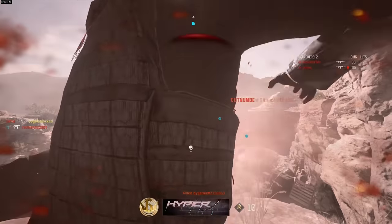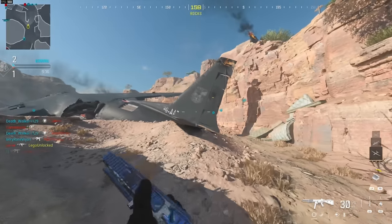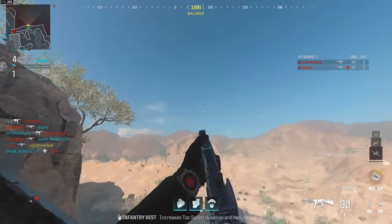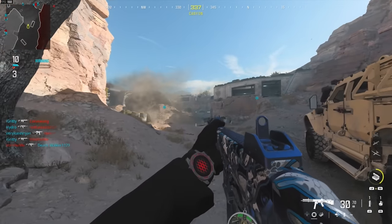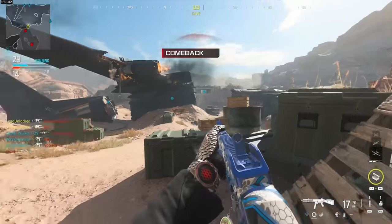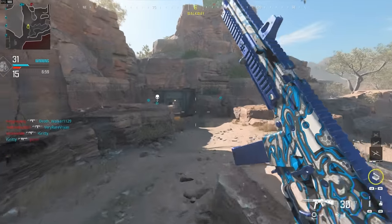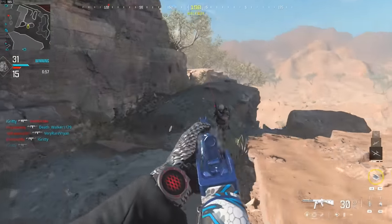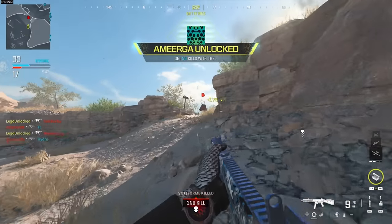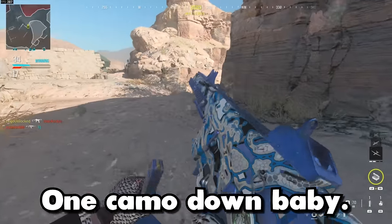It works — although we immediately died because that's not a very good cover spot, but I'm just glad it still works. That seems a lot easier than back in the old Modern Warfare. Afghan looks beautiful. Wait, is this Almazra? One of the biggest questions I have is do camo pop-ups work in this game? Modern Warfare 2 at launch didn't have that and it was really disappointing. There we go — we unlocked a camo! One camo down, baby.